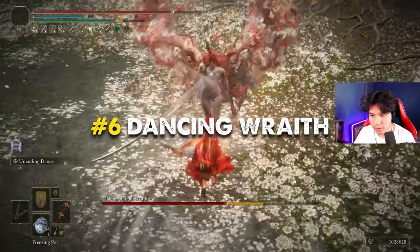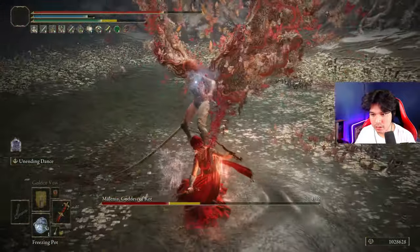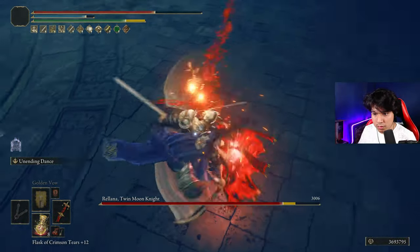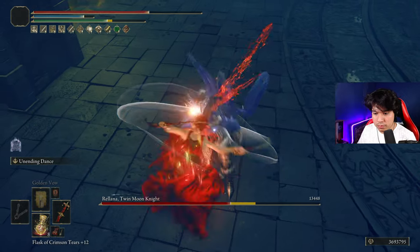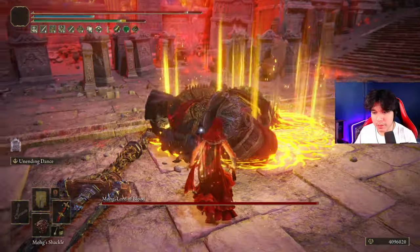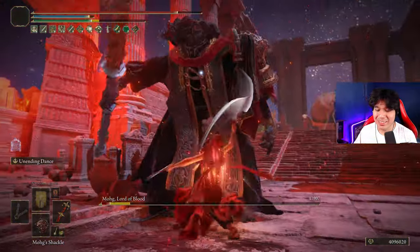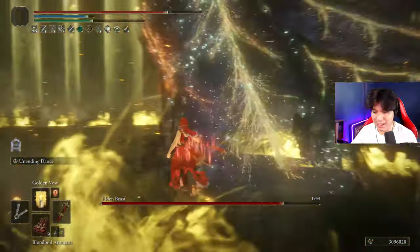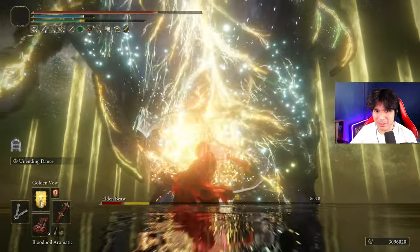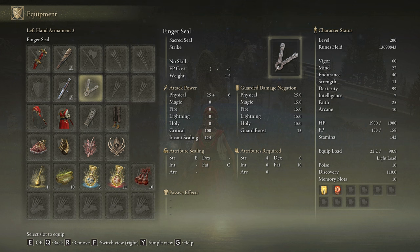The classic dual curved swords have always been a reliable source of damage in this game. Using dual weapons of this class grants a really high damage output thanks to the fast rate of attack of the Power Stance moveset. Combining this with a powerful status effect such as Bleed can push these weapons into the meta for PvE scenarios. But the Dancing Blades of Rellana are built different. You only need one to enjoy the Power Stance moveset when you two-hand it, and it has a fantastic unique skill called Unending Dance that you can perform until you run out of stamina or FP. The cool part of this skill is that it hits very fast and does activate the successive attacks buffs. We are going to use the Dancing Blade of Rellana on plus 10 and any seal we have available to cast our main buffs.